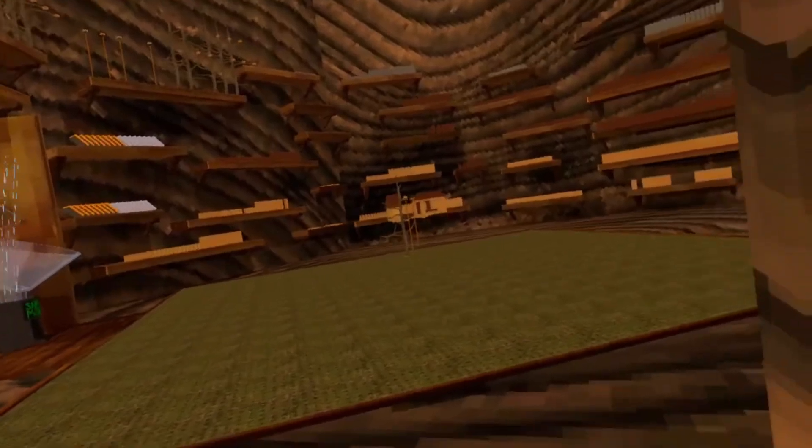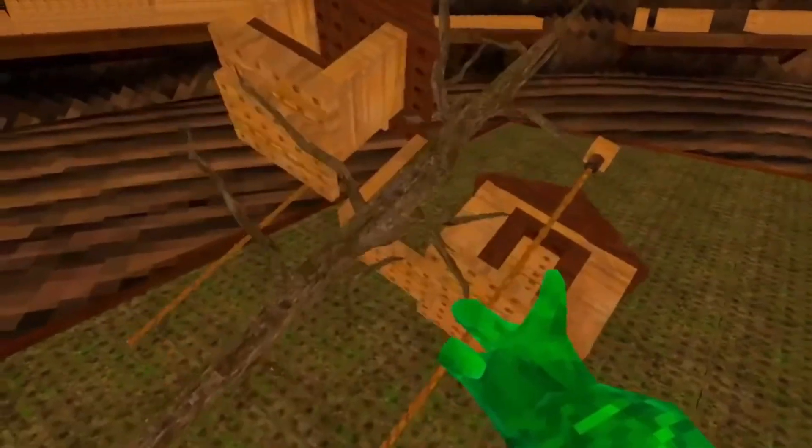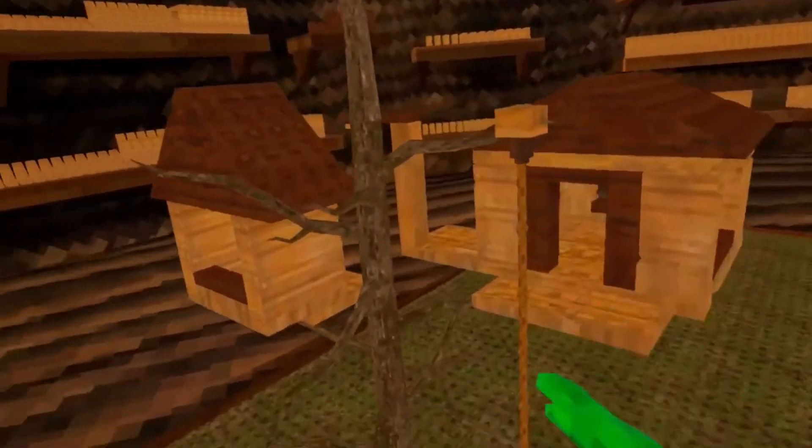Alright, first we got this thing right here. It's like a building map where you build and stuff. And then this is the pre-built house, it looks like. You can pick it up, throw it, and down it goes.